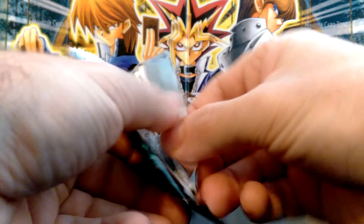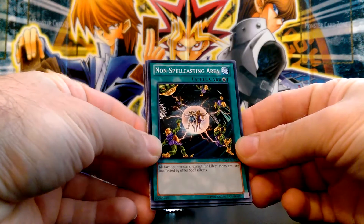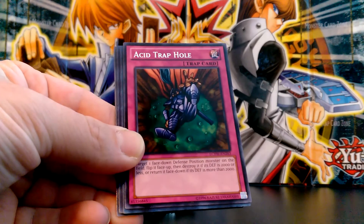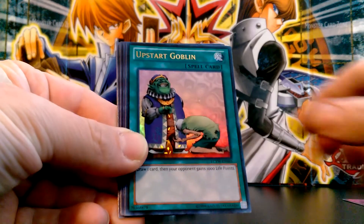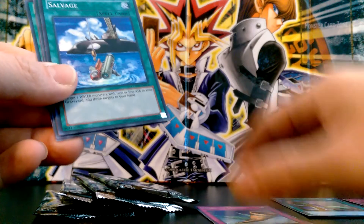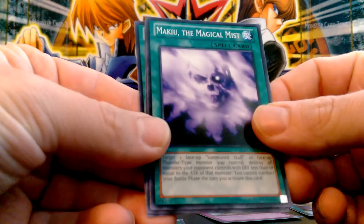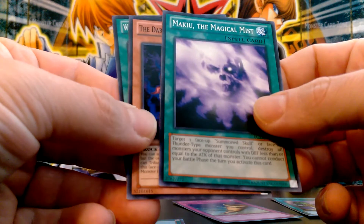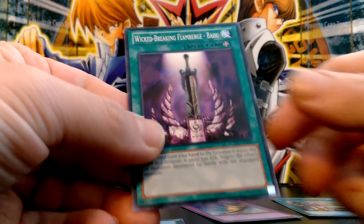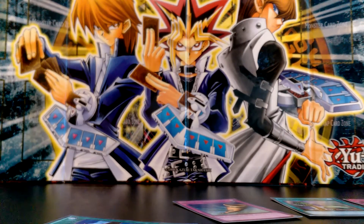Hoping to get Dark Magician of Chaos. Pack one: Non-Spellcasting Area, Chain Destruction, Acid Trap Hole for the rare. Upstart Goblin — nice — for the ultra. Horn of Heaven — nice — for the secret. And Salvage for the super rare. Then Mykuu the Magical Mist, Dark the Dark, Hex-Sealed Fusion. Wicked Breaking Flamebird, Pow Pow. Next pack.